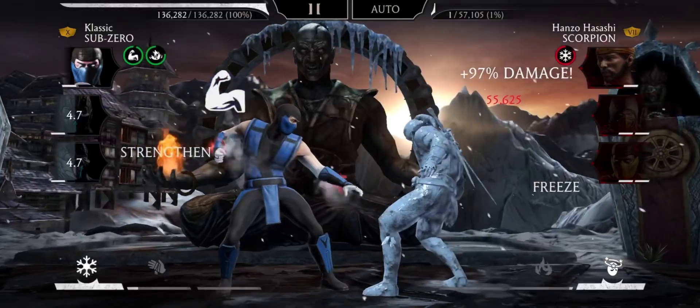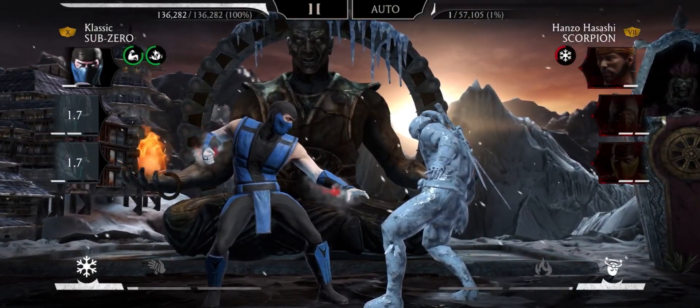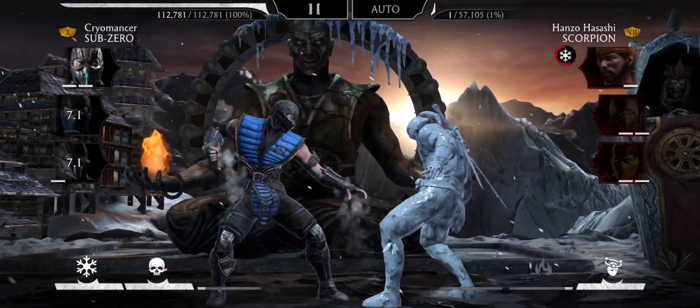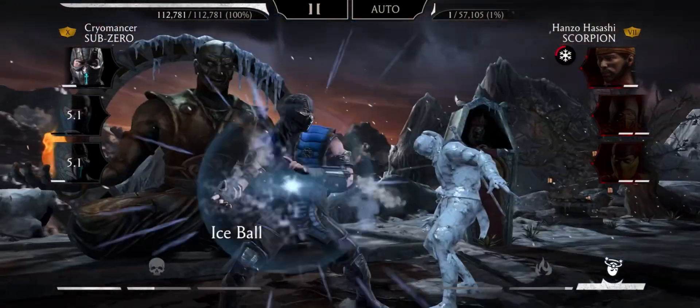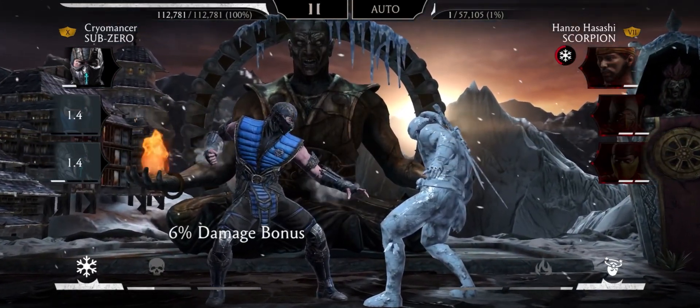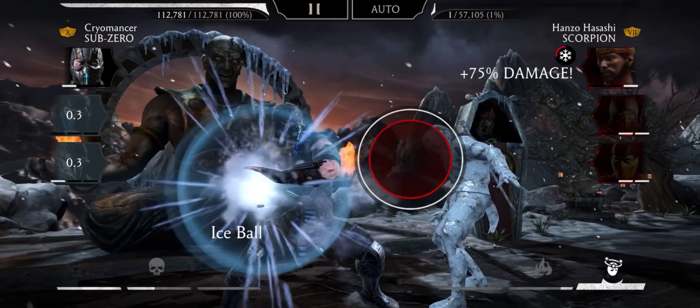I would also recommend doing Feats of Strength so your Subzeros have 8% extra power generation. Mine probably have 4% extra, so with 8% this strategy would be even better, even more easy.